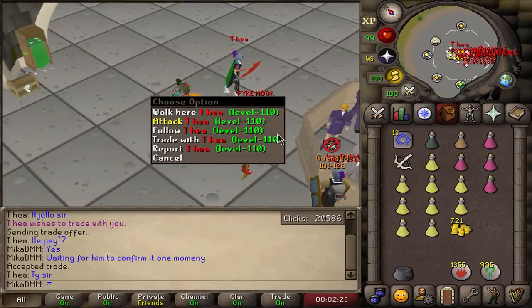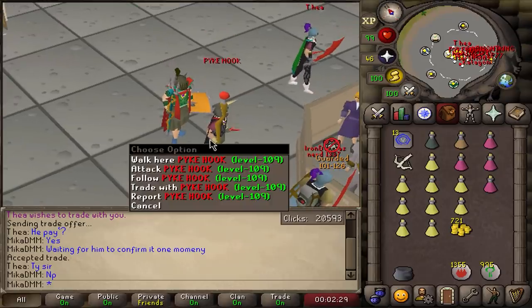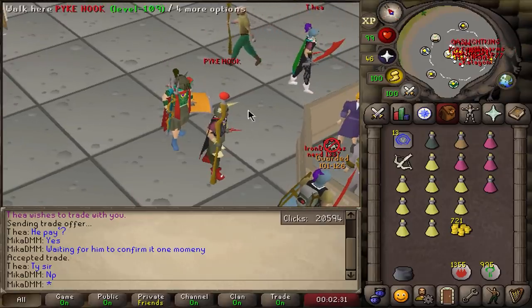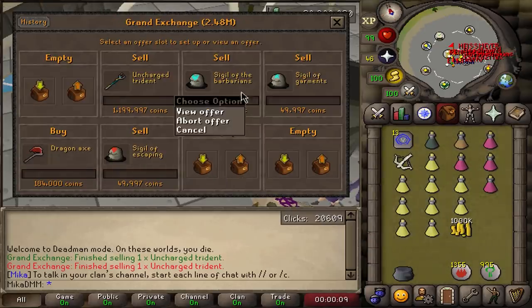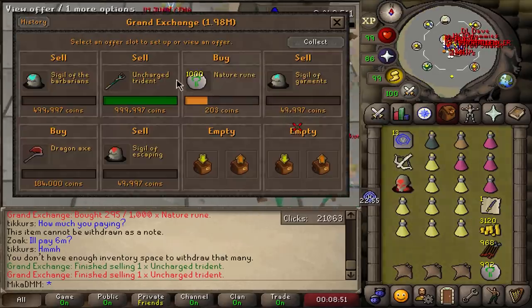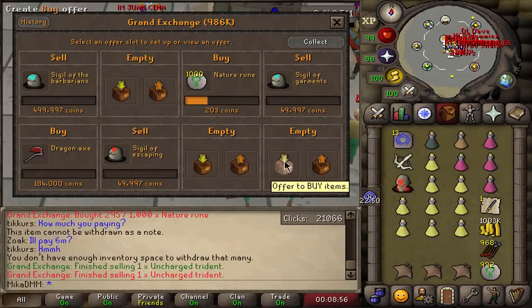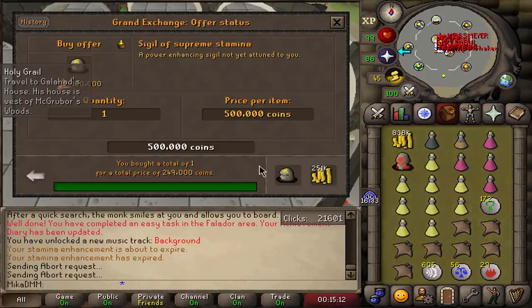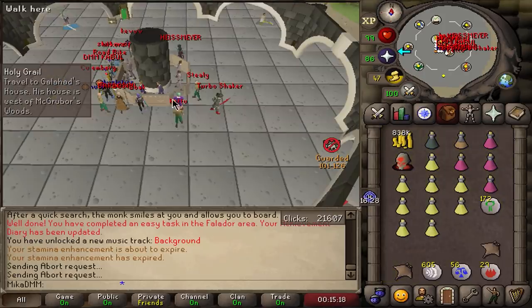I actually woke up from bed to do the swap and I'm going to sleep for eight or nine hours. Looks like one of my Tridents sold overnight but nothing really else happened, so I'll readjust some offers. Another Trident just sold for 1 million — very nice. I won't be selling any more because I just needed the money. Decided to buy Sigil of Supreme Stamina, meaning that questing should be a lot faster because I don't need to drink stamina potions.